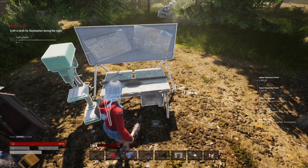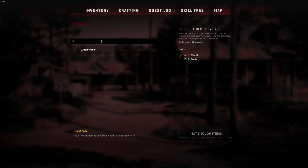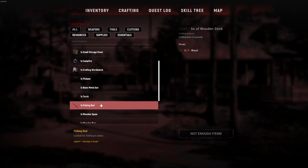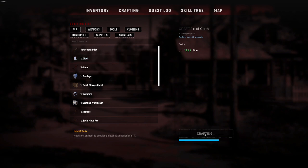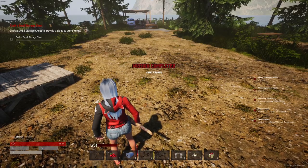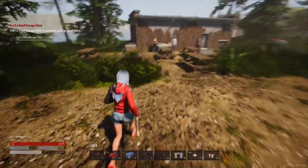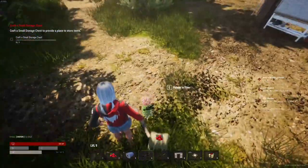Craft the torch. Is there a torch in this one or is it on me? Oh, that's a removal tool. I think the torch is on me. Torch. Oh, I need cloth. Cloth. Fiber. Torch. There we go. Craft a small storage chest. Wood and cloth again. And I need fiber. Grab the fiber.